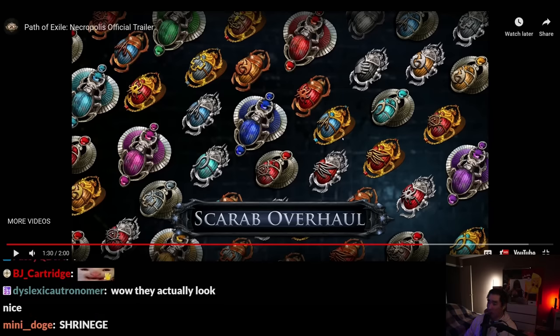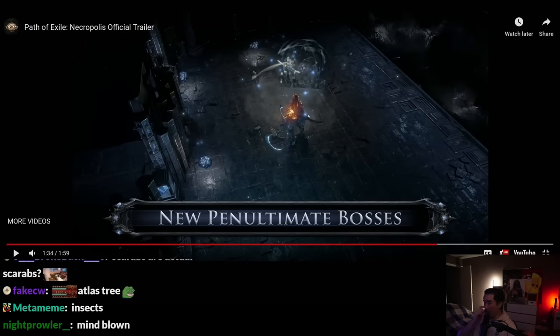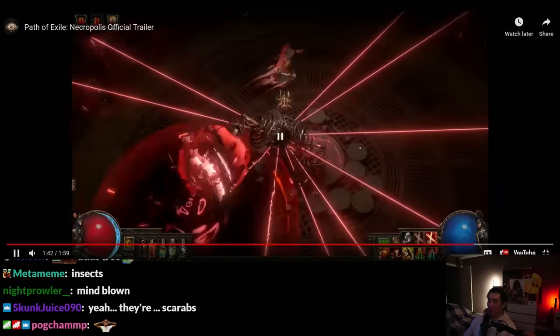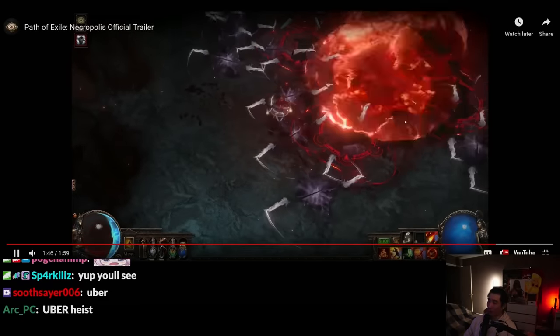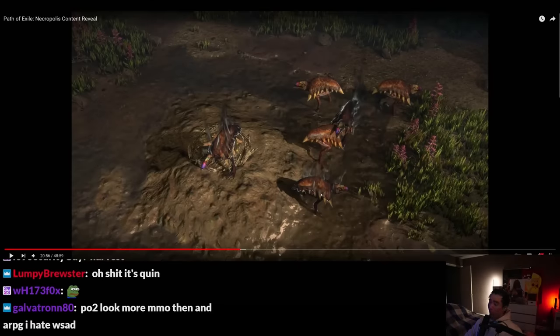Holy — they're actual bugs! That's the guy that drops the flask. Is this Oroth? New penultimate bosses, guys. More transfigured gems. Wait, this is the contract boss, right? This is the boss of a unique contract, I think. Oh shit — Uber Lisha, guys! I'm getting wisp vibes.